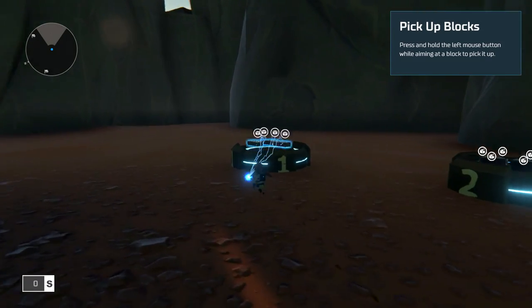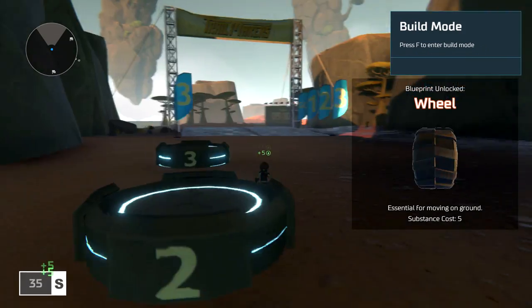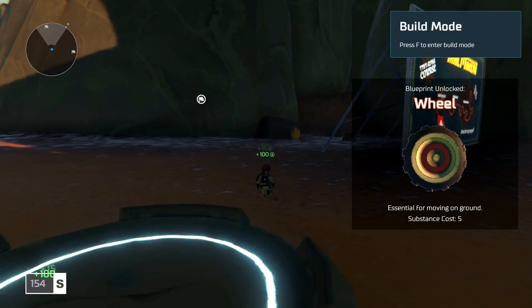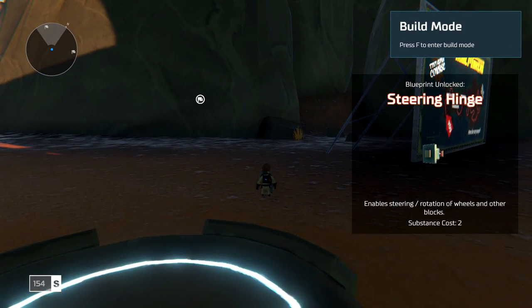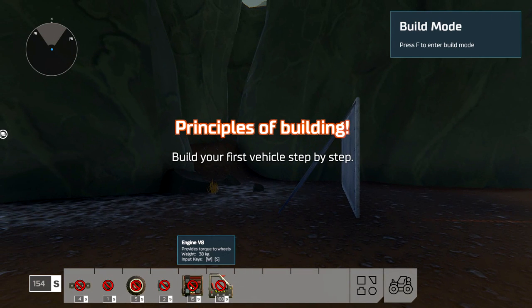So let's go ahead and gather these resources, pick up blocks — press and hold left mouse button. That was pretty intuitive and essential. And look at that, we've got some new vehicles. Press F to enter build mode. We've also got a steering hinge. So I think we're about to build our first vehicle.